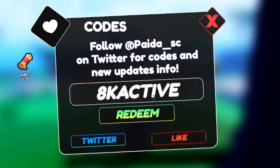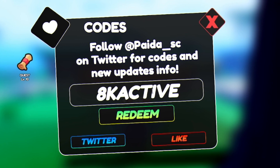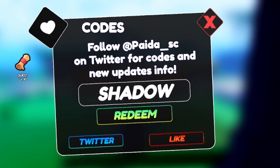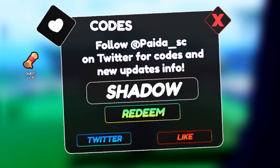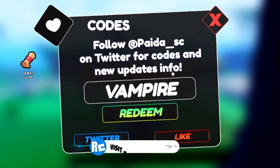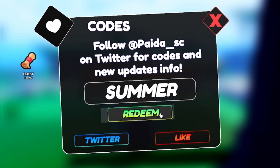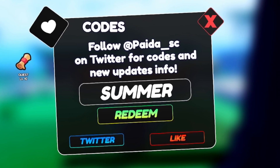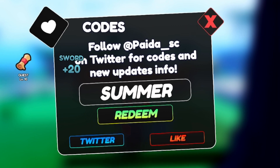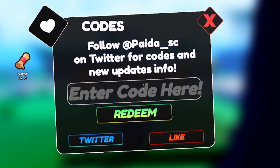Next redeem code 8kactive for three random race items and a 60-minute mastery boost. Then enter code shadow — S-H-A-D-O-W — making sure capitals are exactly right or it may not work. After that enter vampire — V-A-M-P-I-R-E — then code summer — S-U-M-M-E-R. You can also speed up redeeming codes by visiting rblxcodes.com where you can copy and paste all working codes for this game. Finally, redeem 75klikes for a bunch of nice rewards.